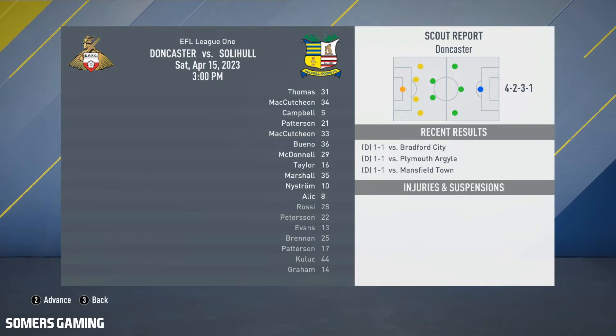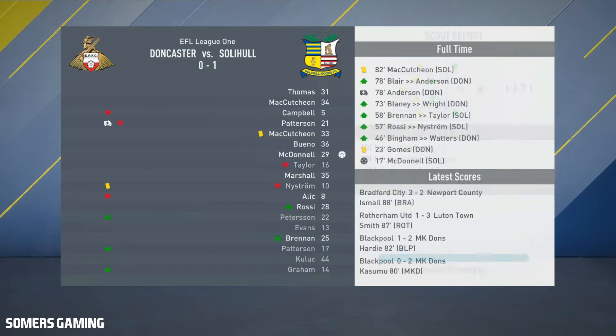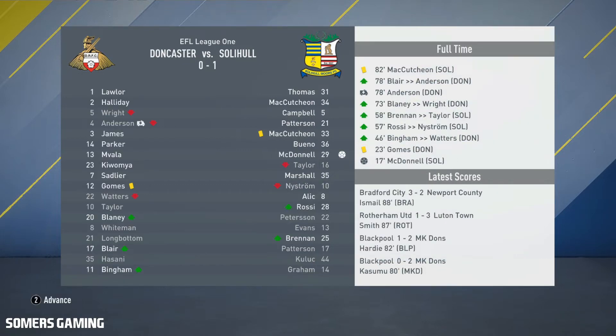Solihull on the road again against Doncaster, who are playing a 4-2-3-1. It's a 1-0 victory, with McDonnell getting the crucial goal in the 17th minute. That will do us a world of good on this run towards the end of the season.